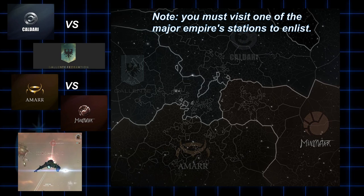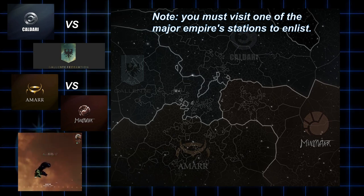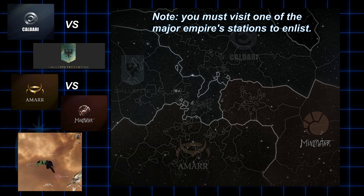The Amarr Empire and the Minmatar Republic fight their faction war, as Minmatar used to be enslaved by the Amarr. The Gallente Federation fights the Caldari State, as the Caldari State broke away from the Gallente Federation, and there is still a lot of bad blood between them.